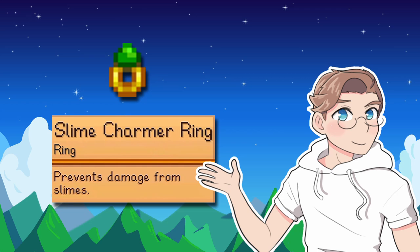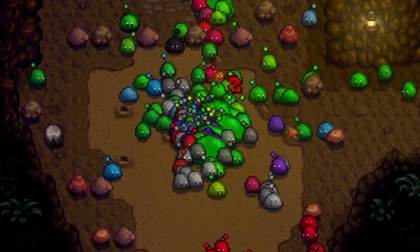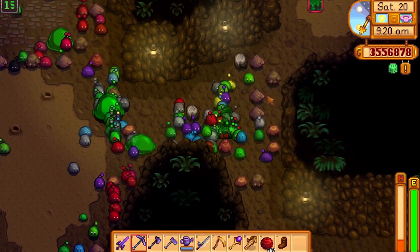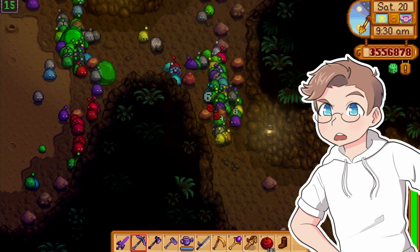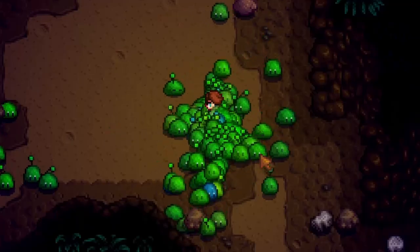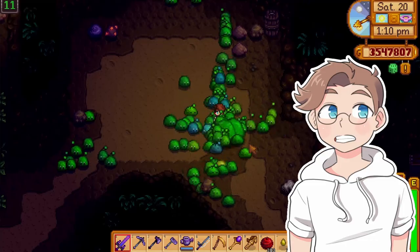The slime charmer ring prevents damage from slimes. Slimes are the worst — there are millions of the buggers, the slime effect slows you down a ridiculous amount, and frankly it's just insulting to take damage from a slime. This ring stops all of that. It is kind of situational, so it gets a B.